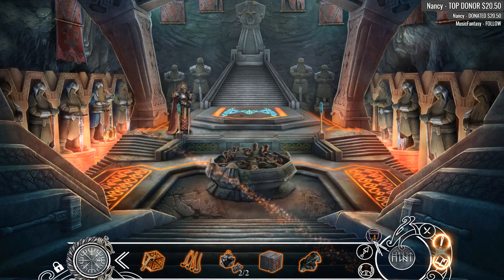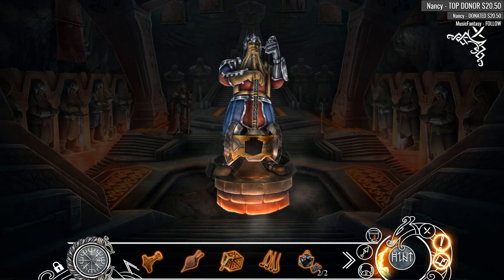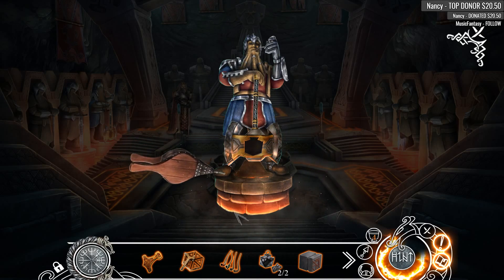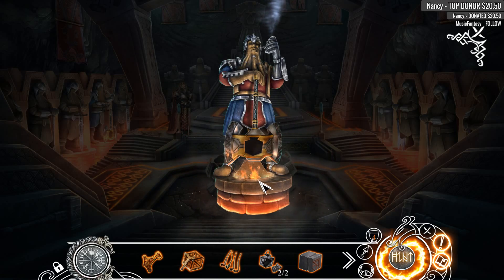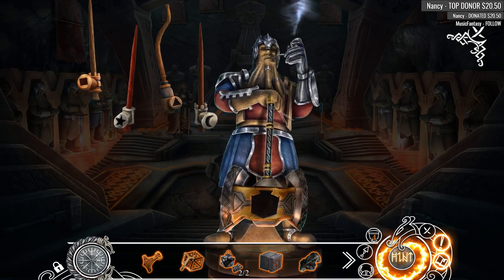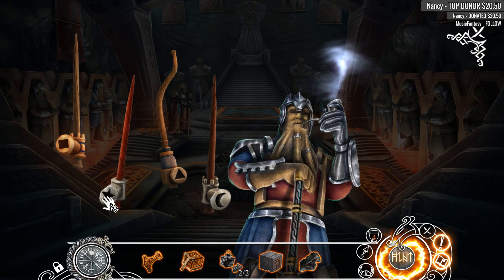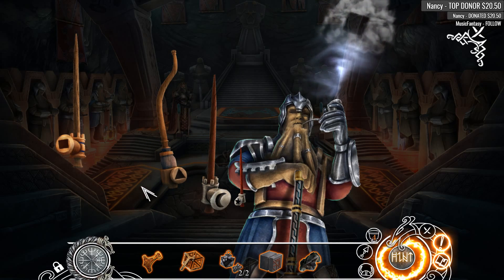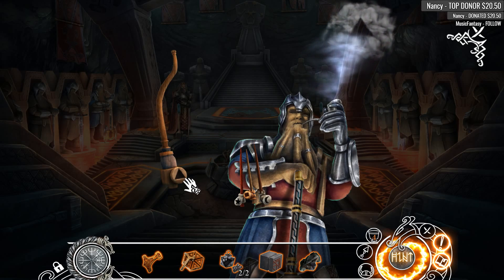Why am I here? What am I supposed to be doing here? Apparently something over here. None of this looks like it's... the bellows? Okay, that was not what I expected. Oh look, he's smoking! That's a clever way to store pipes! Let's pipe it up! Star pipe! Square pipe! Moon pipe! And triangle pipe!